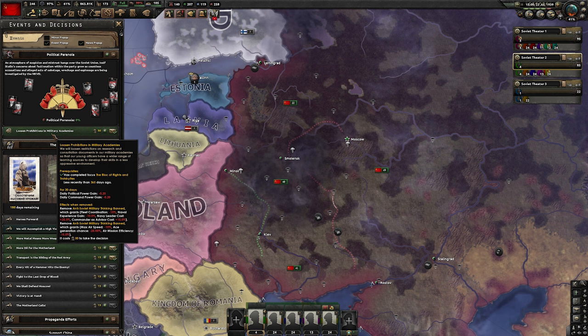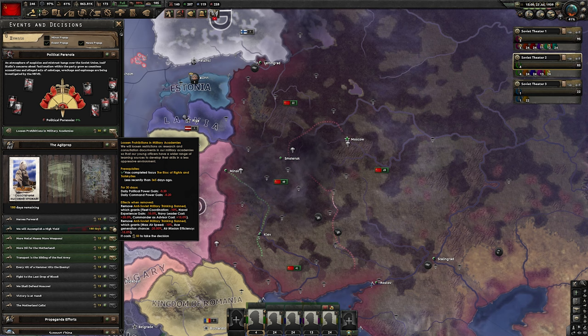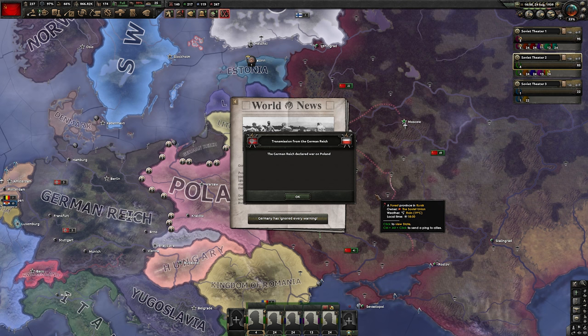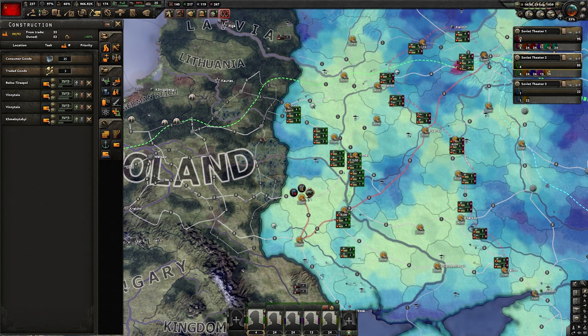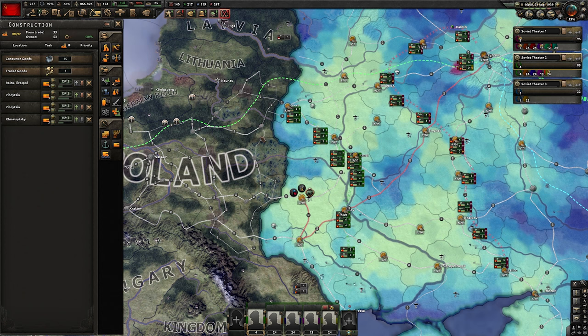At this point, if you had some bad traits gathered from before, we want to get rid of them — pick the relevant decision to remove those debuffs. When World War II starts, it won't be a big problem right away. We're not going to be involved immediately — only after Poland capitulates — but we need quite a bit of setup at this point.